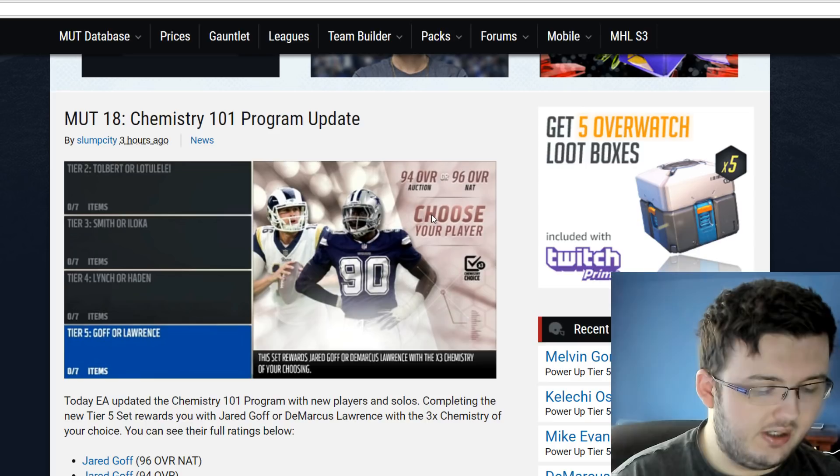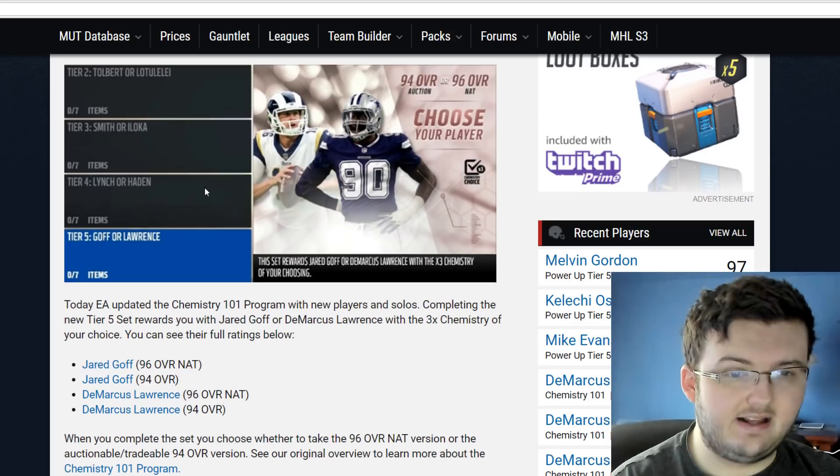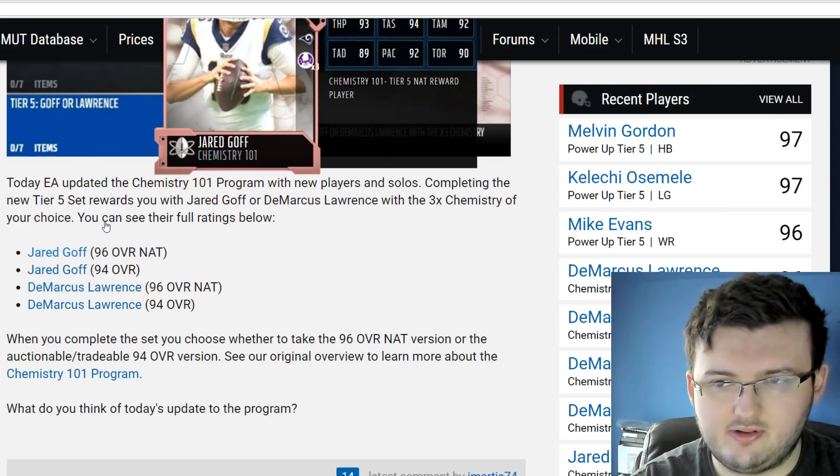Physical Front would give plus 2 to block shed, hit power, and tackle at tier 5. Thank you so much to PJ Sasko for sending me this information, because I did not see EA post that. So that is going to be very, very interesting.